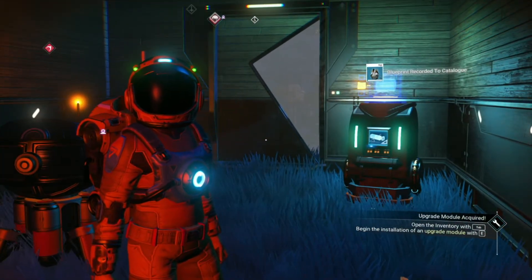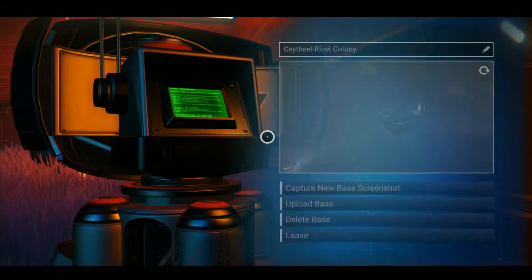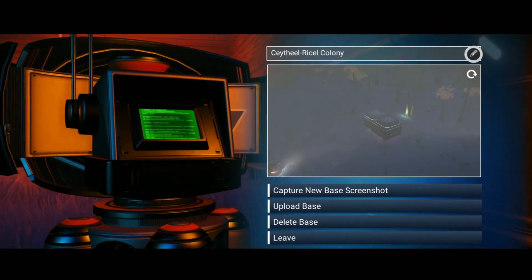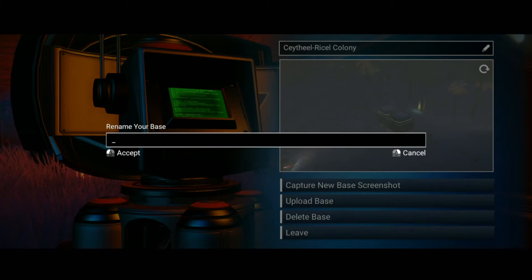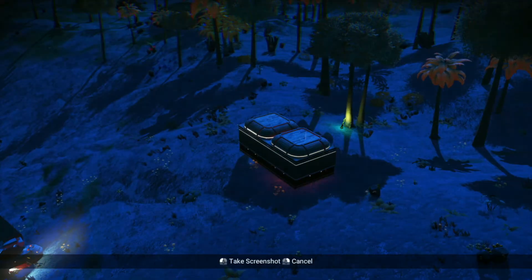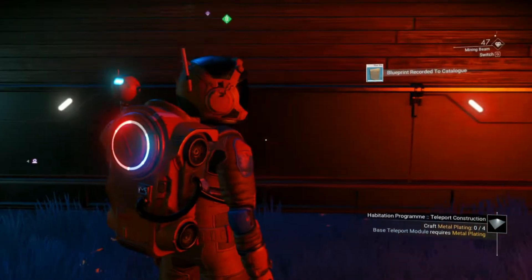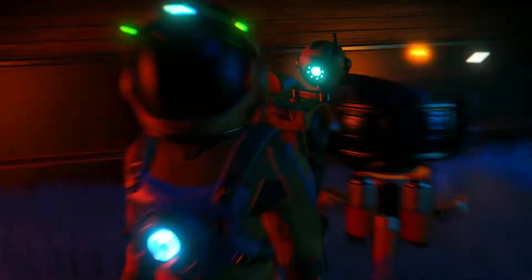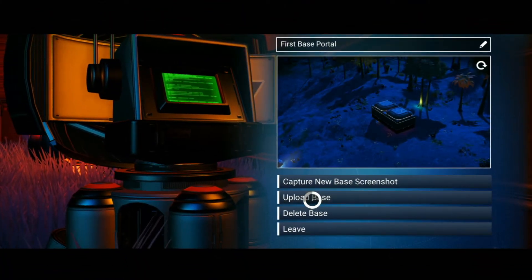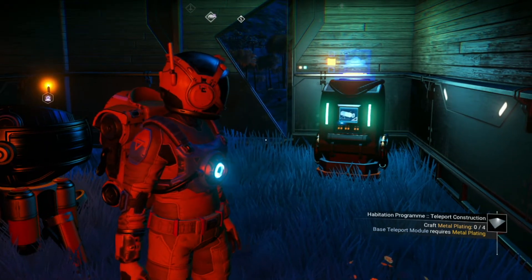The storm's still going on. Open inventory — your base can be renamed, so now it wants me to go back over here. The storm's clearing and I am going to call this 'First Base Portal.' I'll capture a screenshot too. I'm going to upload it as well. Base uploading to servers. Now I need to craft four metal plating.